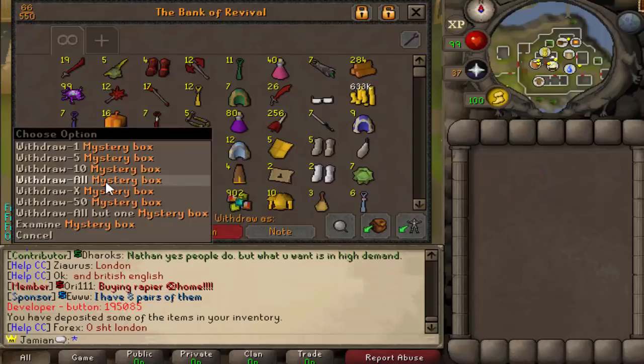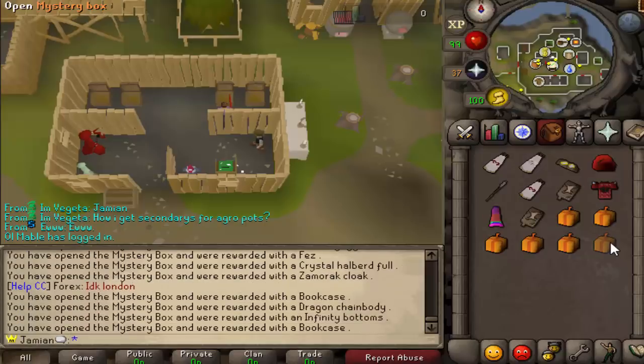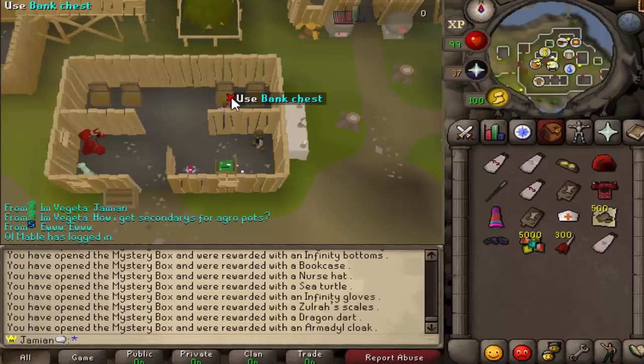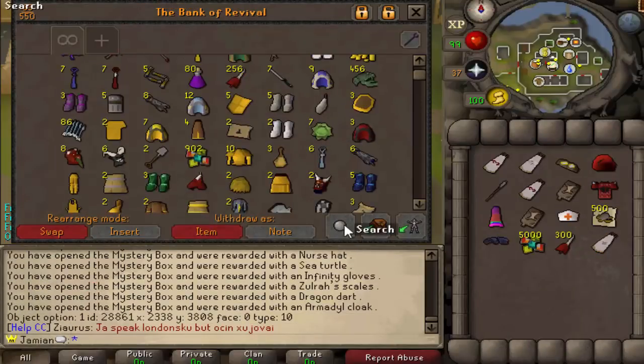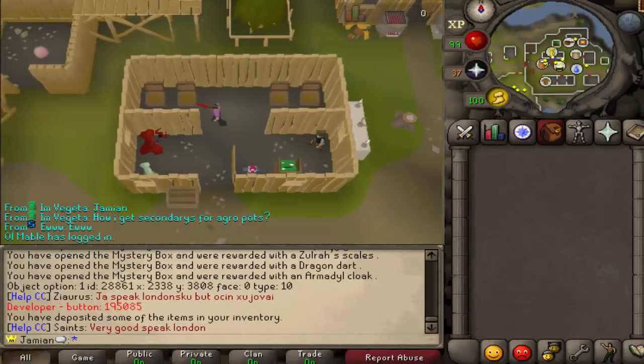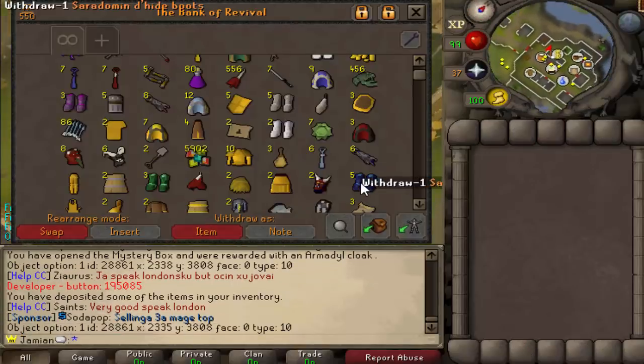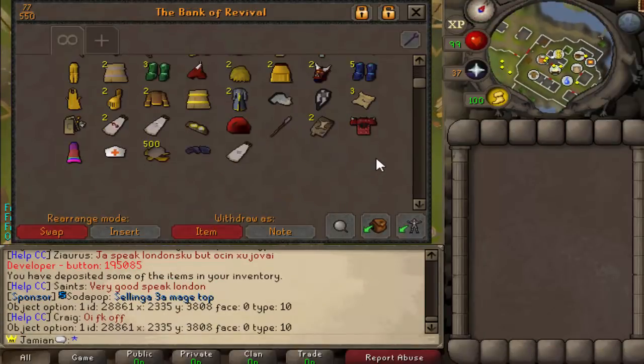We got 16 mystery boxes — let's open those, because who knows, maybe we'll get something super dank. You never get anything good unless you're like a random. It seems like everybody who gets anything good is just a new person who joins and on their first day gets a Christmas cracker and is set for life. But yeah, thanks for watching, hope you guys enjoyed — again, this is my idea completely.